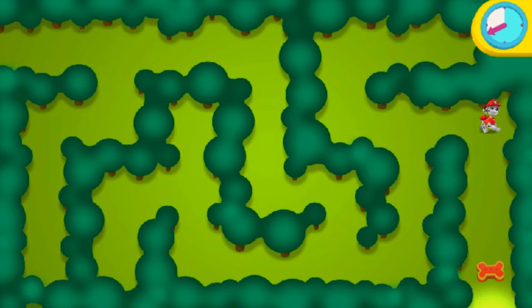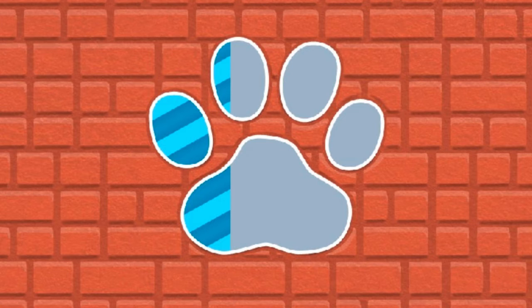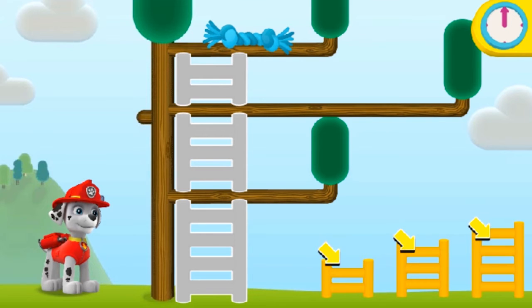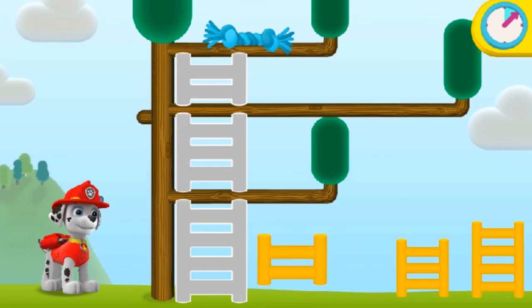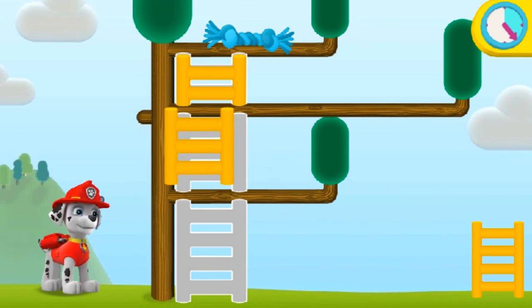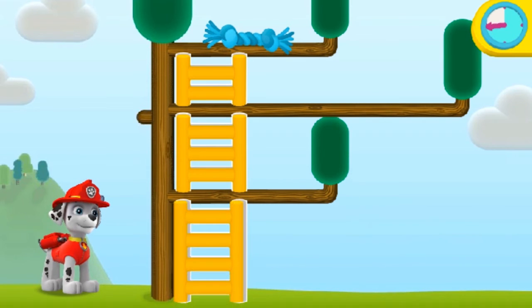A puppy toy got stuck up in the tree. Let's get ready for a roof rescue. Click on a ladder, then click again on where you think it should go. Go! I don't think that ladder fits there. Try again! Keep your eye on the time! I don't think that ladder fits there. Try again!